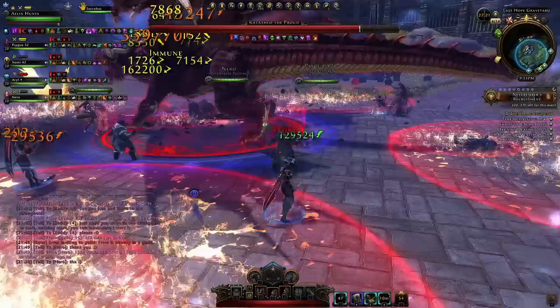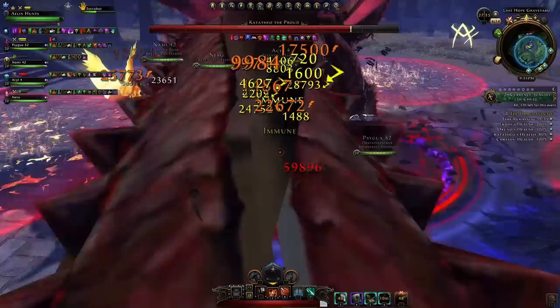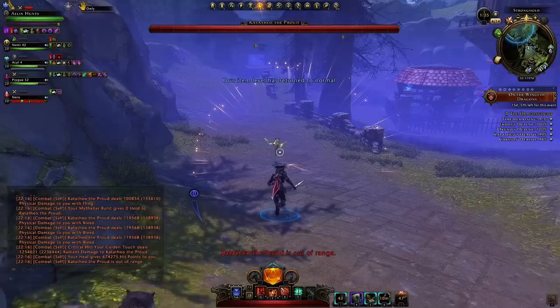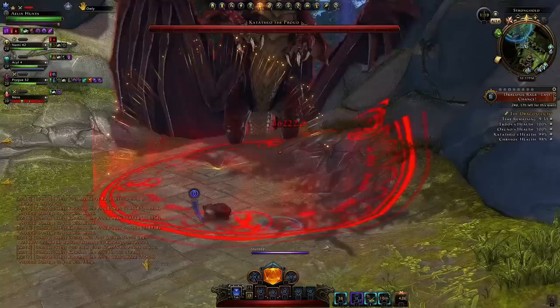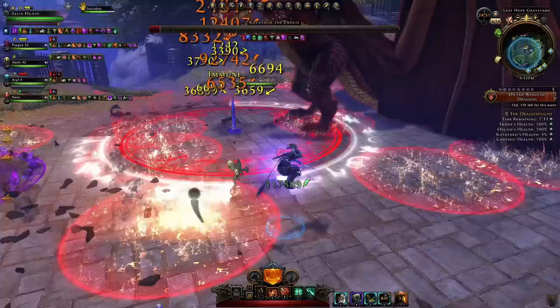We deal a significantly lesser amount of damage than we normally would, along with having a good bit less hit points. However, what we figured out is that you can actually pull them out of the area so you're no longer scaled. You can see that notification - your item level has returned to normal - and the dragon simply just follows you. That's the bread and butter of what we were achieving, and it's very hilarious.